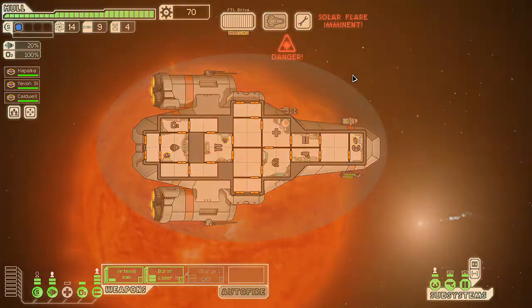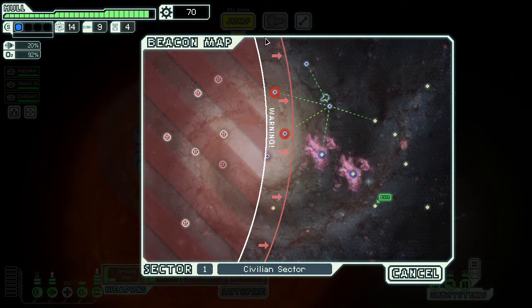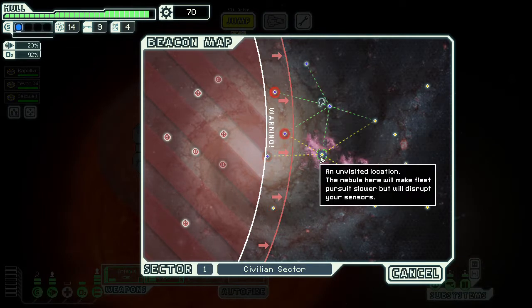The important thing is to deal with fires systematically. These are lit in rooms with no systems and no crew, so we'll open doors along a path to the outside and vent the oxygen — that should put the fires out without putting crew at risk. Then we jump to the next beacon. We're going into the nebula.